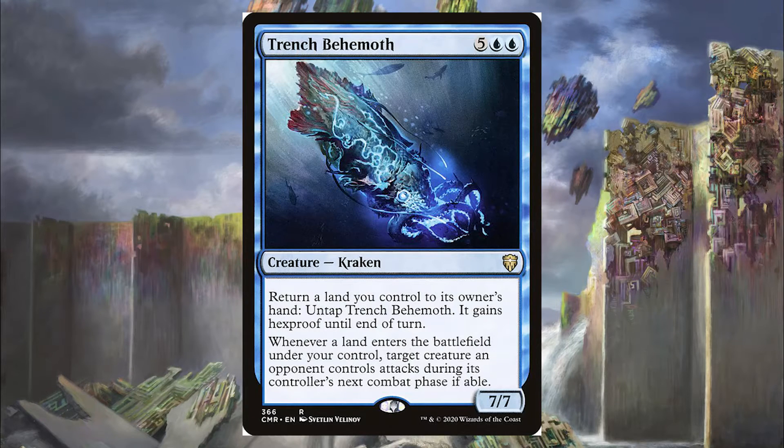Next is the Trench Behemoth for 5 and blue-blue. You can return a land you control to your hand to untap Trench Behemoth and give it Hexproof — built-in protection. Whenever a land enters the battlefield under your control, target creature an opponent controls attacks during its controller's next combat phase. The Trench Behemoth is a 7/7 with protection on demand. We return a land, give it Hexproof, then re-play that land to force an opponent's creature to attack — great for making the control player's pieces attack into our board.